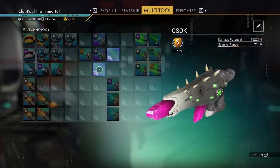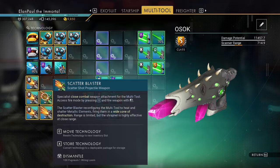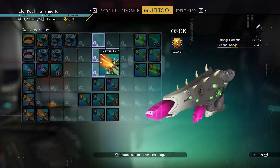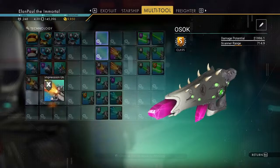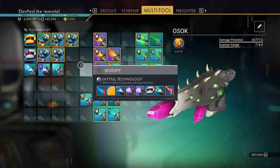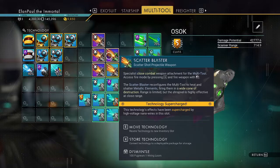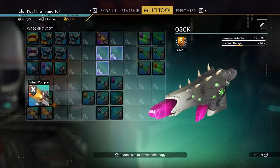To give you a rough idea of damage output, I'm going to move the Scatter Blaster in. You see the damage potential at 11.5 on a normal basis — it already went up to 17 without adding anything, then 18, 21, 31, 42,000 damage with the Scatter Blaster. If I walk up to a Sentinel, it literally is one shot, one kill. The problem with the Scatter Blaster is it's like a shotgun with buckshot — it does the most damage close up, but from far away you're not doing a whole lot.